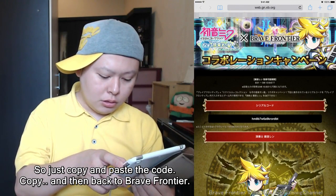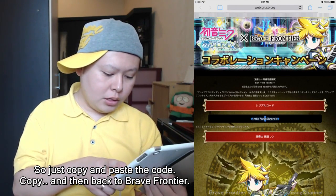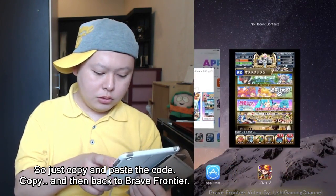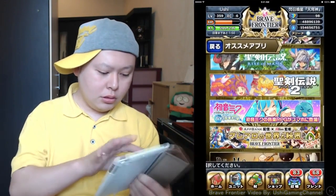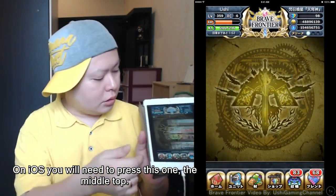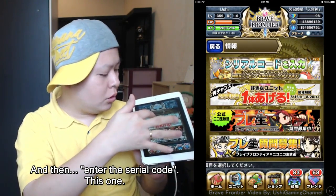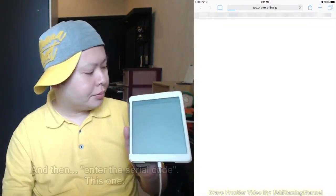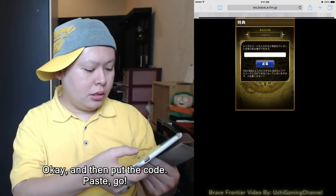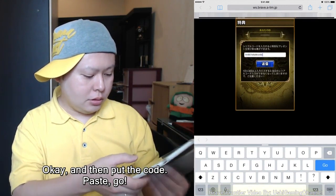Scroll and press it, and it will give you a code. Just copy and paste the code. Then go back to Brave Frontier. On iOS, press the middle top button, then select Serial Code, paste the code, and press Go.